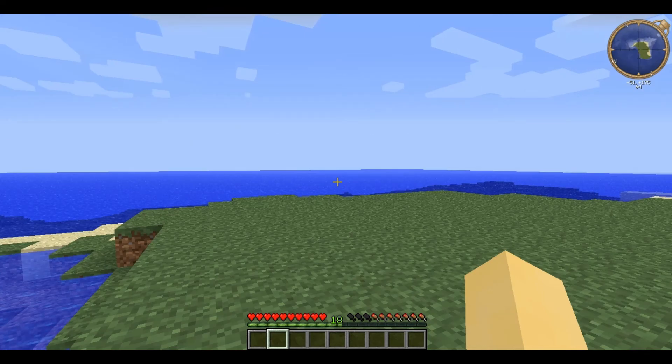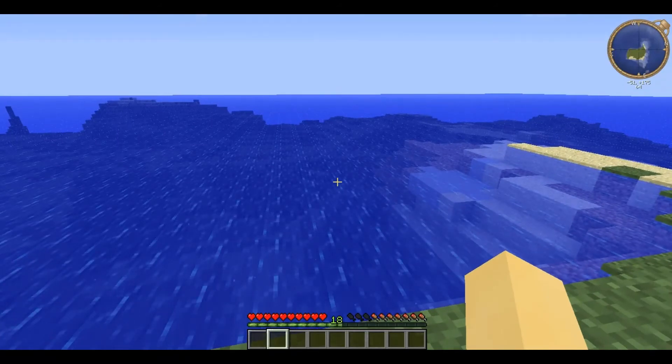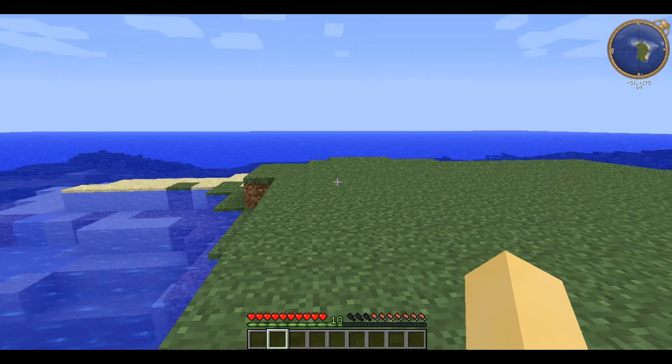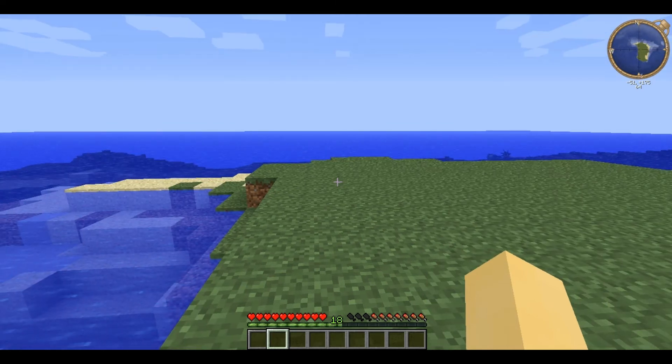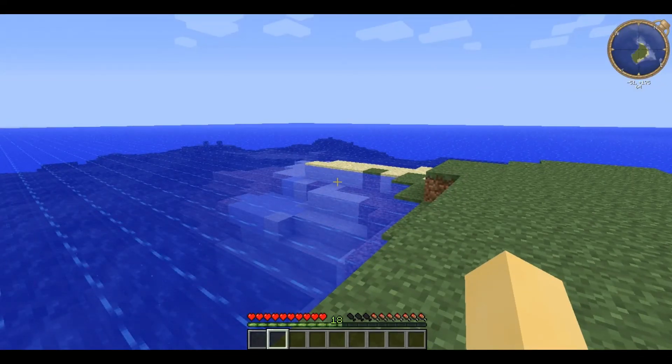As we are on an island in an ocean biome surrounded by water, you can hear the water sloshing around. Whereas on top of a hill or during a storm you can hear strong winds. The point of this mod is to add a variety of sounds to make Minecraft more immersive as a game.